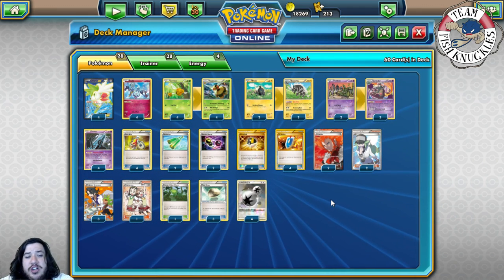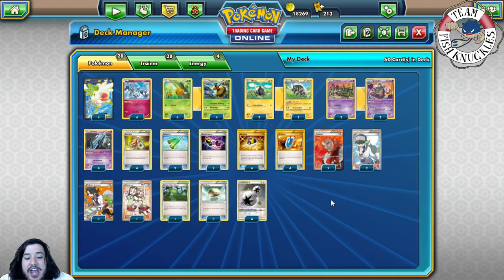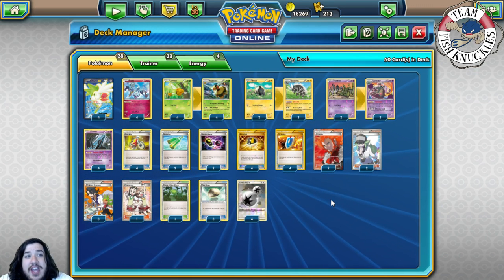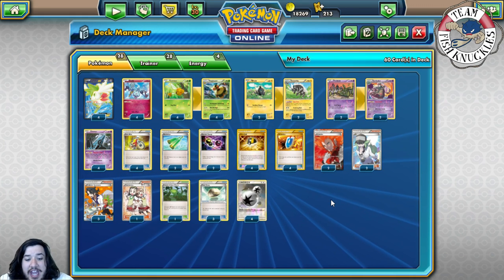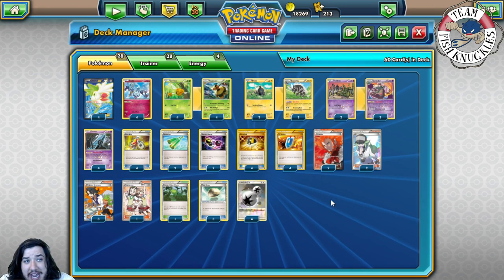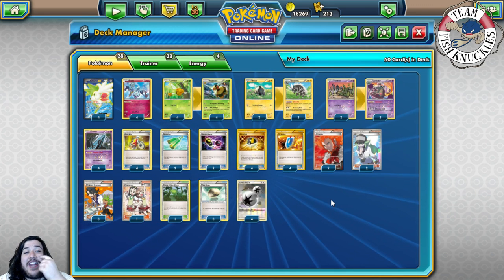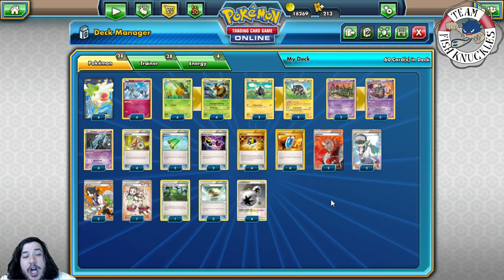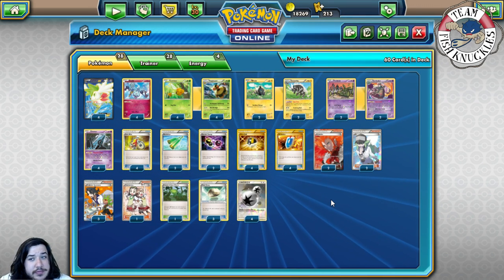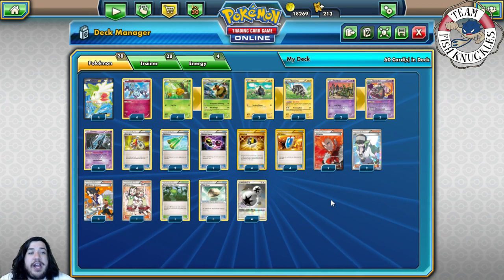I think this deck is super strong if you're playing Standard Regionals. Yveltal/Garbodor is going to be everywhere — it got first and second at the Intercontinental Challenge, first and second at Fort Wayne, and first in Orlando. You're crazy if you don't think Yveltal/Garbodor is going to be all over the place. The one deck that directly counters it is Vespiquen/Zap Strike, and even then it's not a guaranteed 100% win. Yveltal/Garbodor is still the best deck in the format right now.